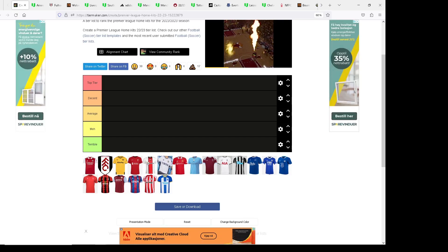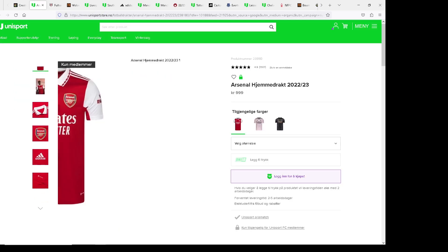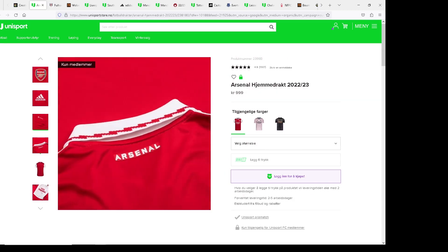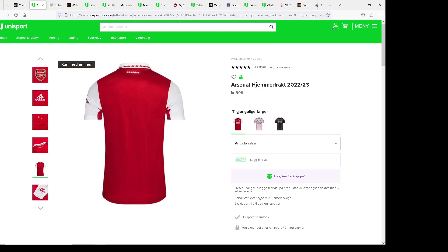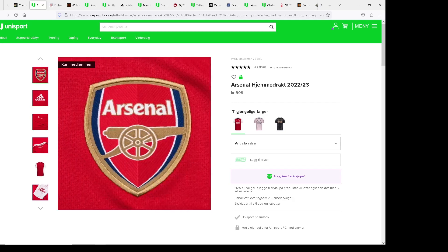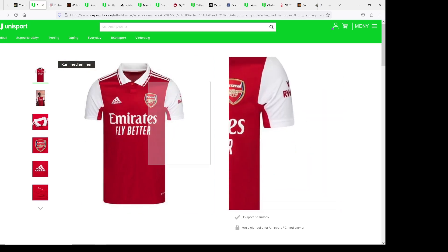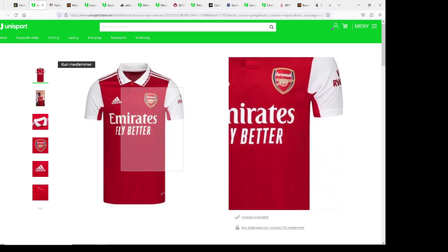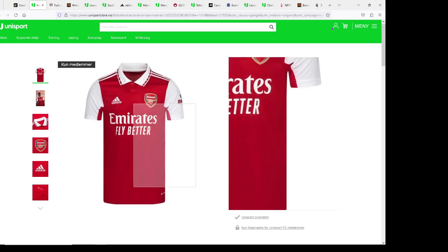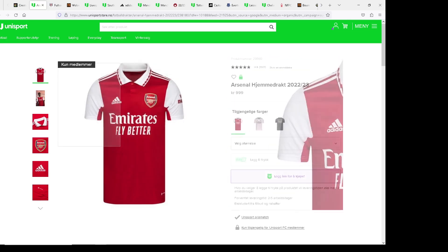It is Arsenal's home kit. Personally this is kind of a fire kit — I feel like Arsenal probably have the best set of kits this season. I really like the little details, the logos are fire. I'm not an Arsenal fan but damn this is a very good kit. The sponsorship doesn't really ruin it — it actually makes it. I really like the shirt design and the coloring.